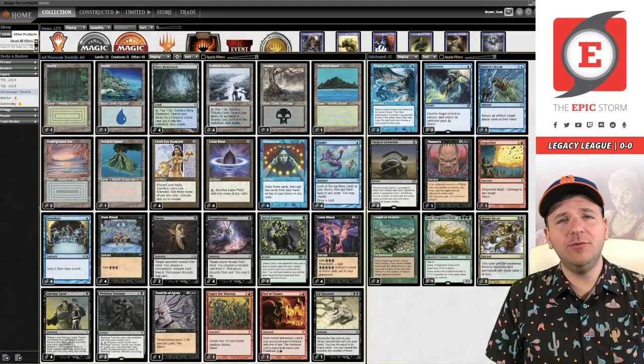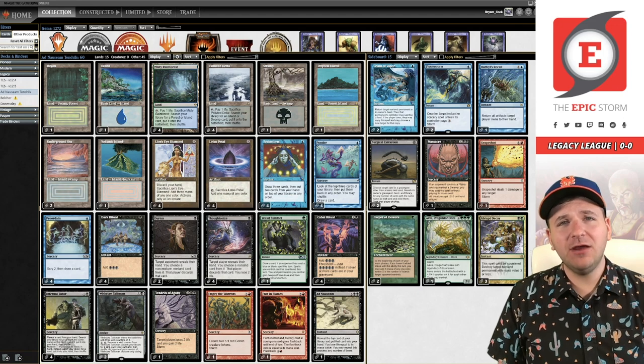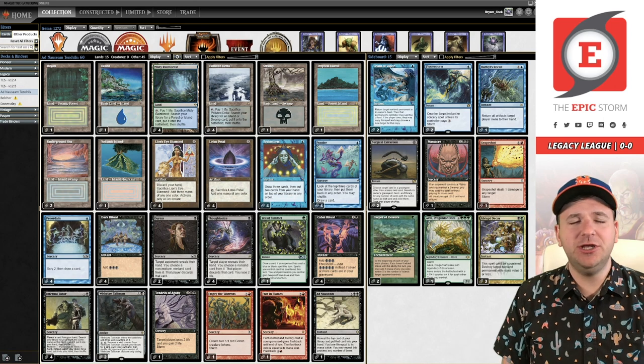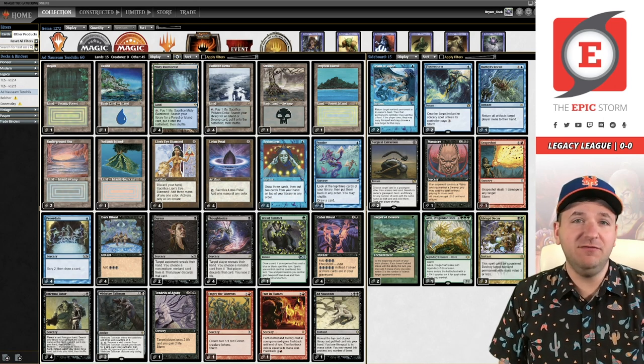Welcome back to the Comical Ball. I am your host Brent Cook and today we are playing a donation deck from Tyler Carden. Your support for this channel is very much appreciated. Tyler has submitted Ad Nauseam Tendrils, Tyler's favorite legacy deck.